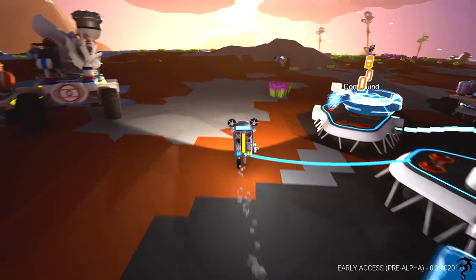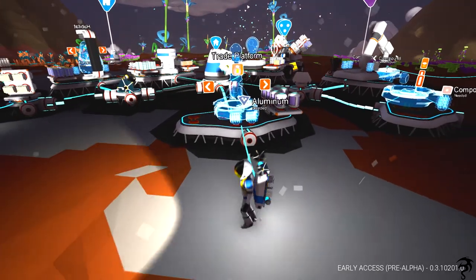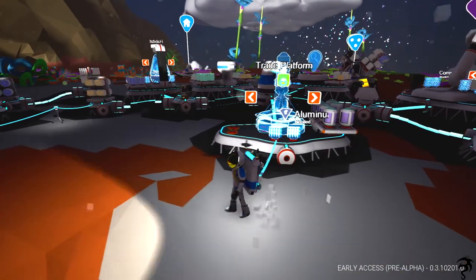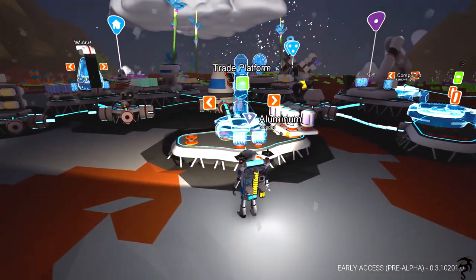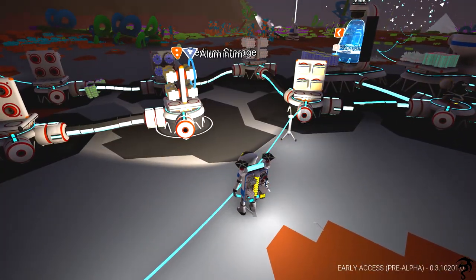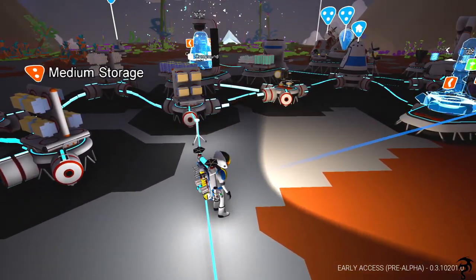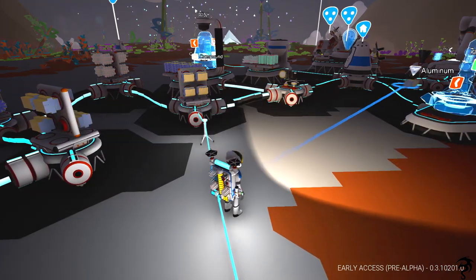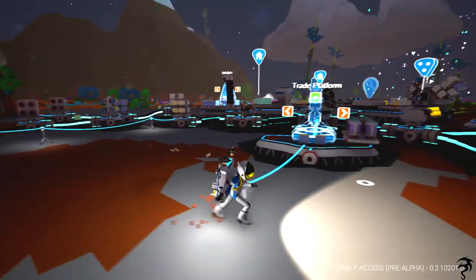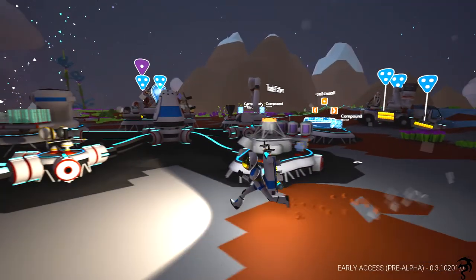We unlocked the trading station, and I'm going to set it up right here. Looks like the sun's going down so we may have some issues doing this. It takes two aluminum, and that's not a big deal — we got that, should have tons of it floating around. And done — we've got the trading platform! Big moment — we've contacted the outside world!